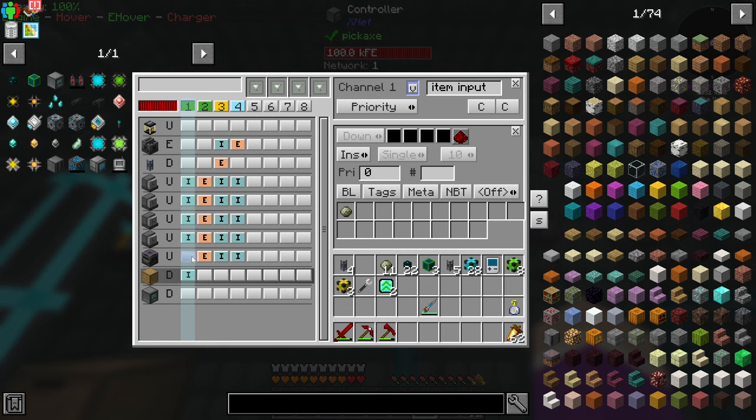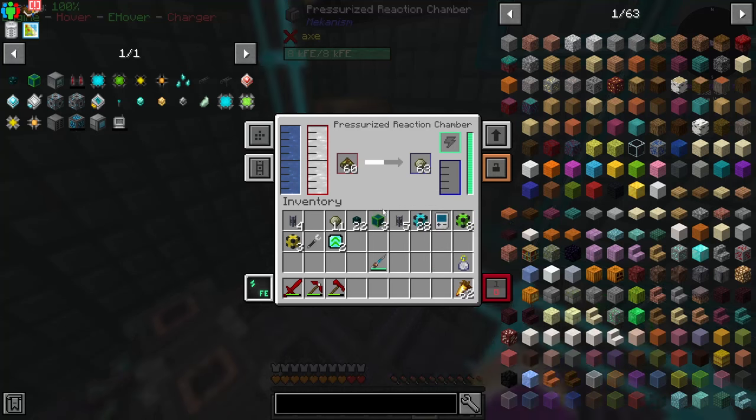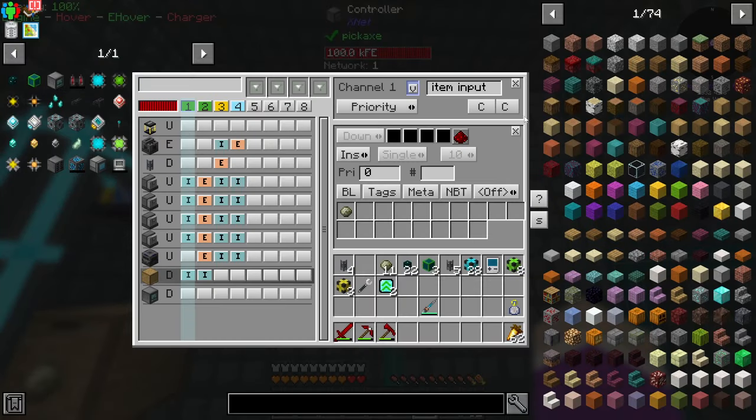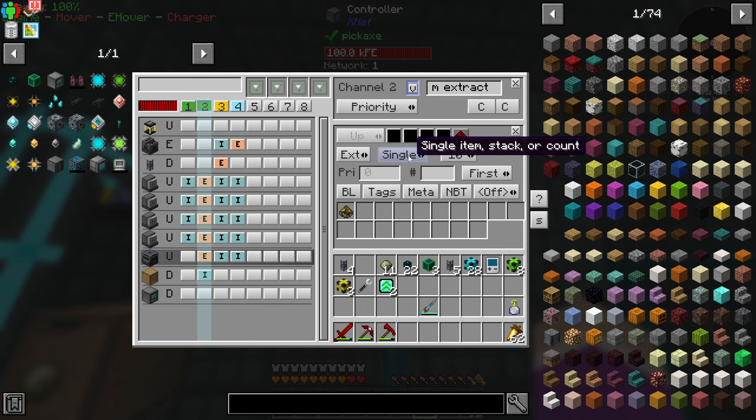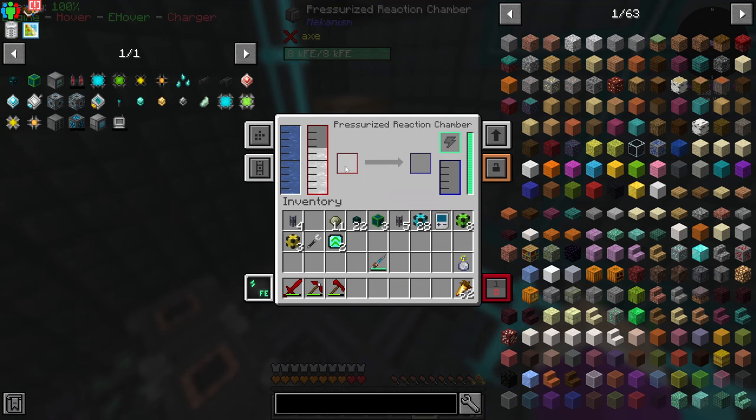This channel should be item input. I can remove that - extract on this channel. I can say this to extract out stacks instead of single. Now it's extracting out everything. It's not making enough biofuel because this machine is not extracting - why is that? Did I set this up wrong? It's outputting through the top.